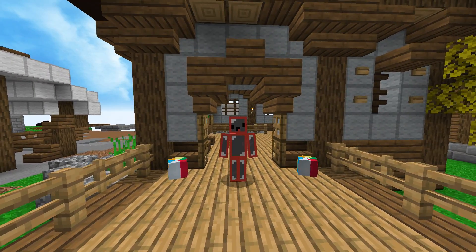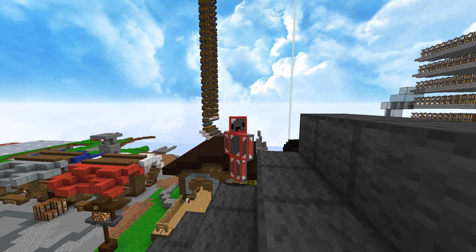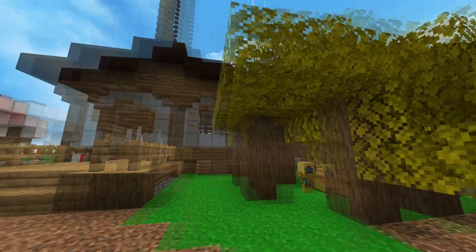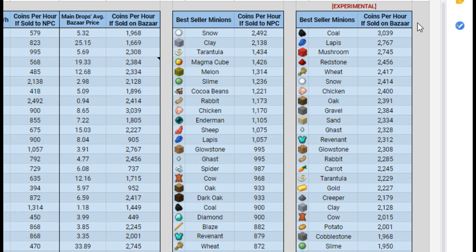I'll be going over the minion spreadsheet to show you what I mean with my method of minions, but first I'll reveal what minion it actually is — this being the wood minion. So now you should see the minion spreadsheet, and you can see that the top minion right now is coal, so you might be asking why I'm talking about the wood minion, which is ranked much lower as the best.